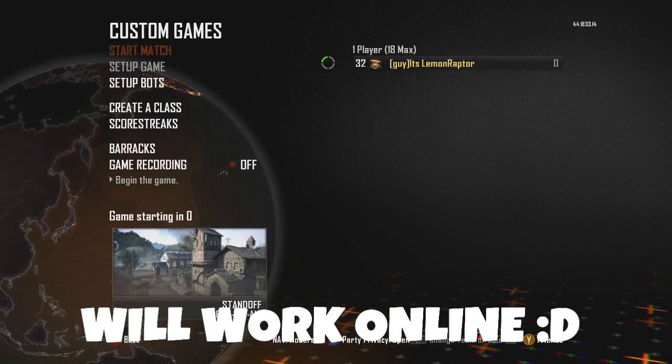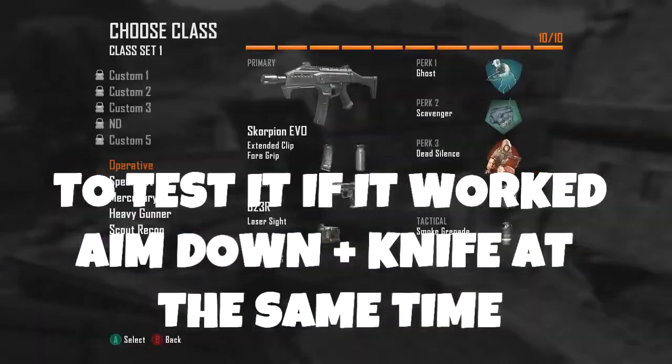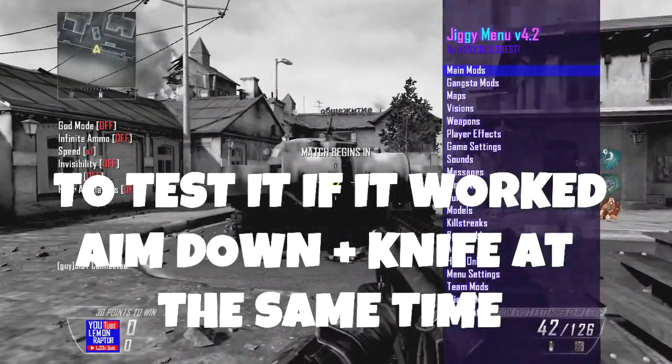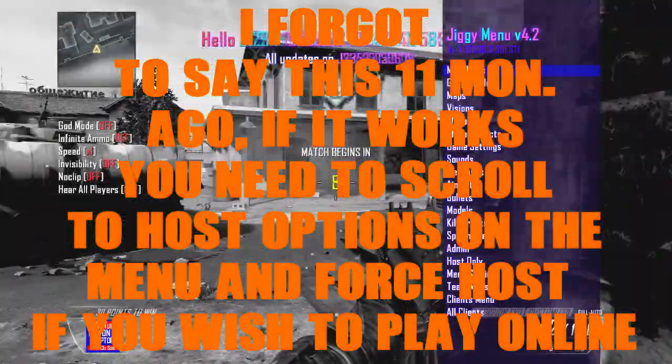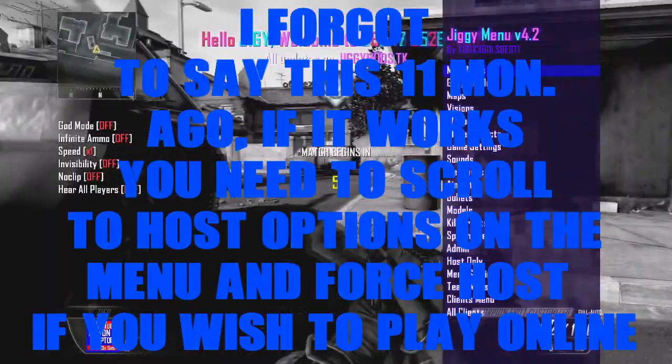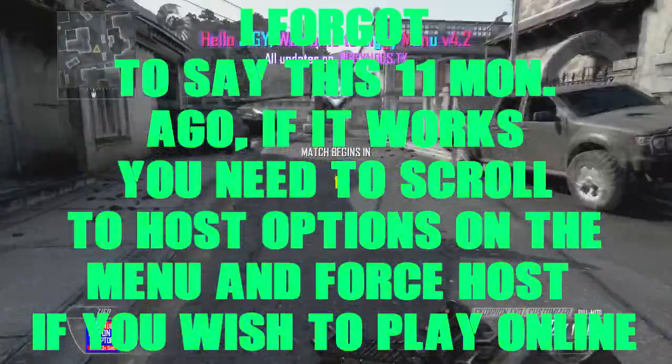It does work online, I promise you that. To test it, all you have to do is aim down and hit knife at the same time. There you go — you have your mod menu. If this video helped you guys at all, go ahead and drop a like and subscribe, as it really does help me out a lot.